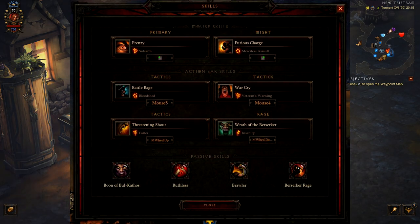For your Skills, you want to go with Frenzy with the Sidearm Rune, Furious Charge with Merciless Assault, Battle Rage with Bloodshed, War Cry with Veteran's Warning, Threatening Shout with Falter, and Wrath of the Berserker with Insanity.